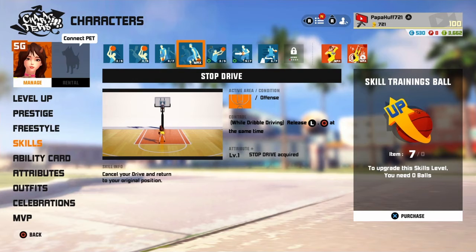Stop drive is obviously really good, so you can do more dribble moves and you can get away with a lot more stuff with side half-step, so this is really nice.